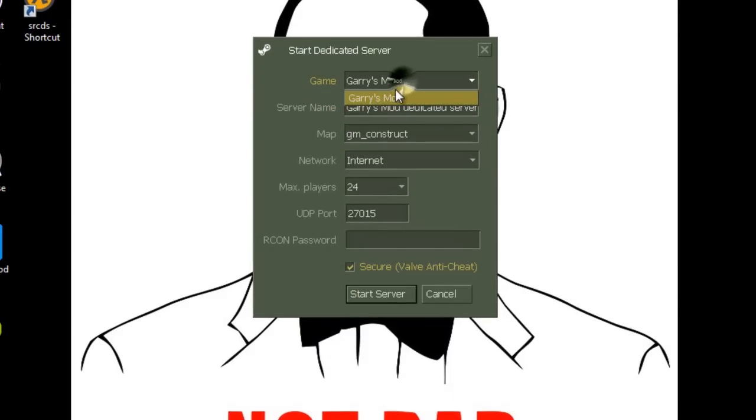Right here you have all your settings. You can name the server anything you want. Now, I forgot about the most important part — to make the server work, you copy this code right here.